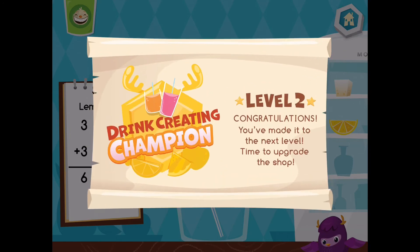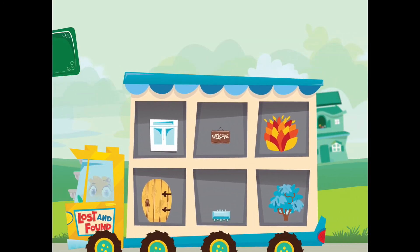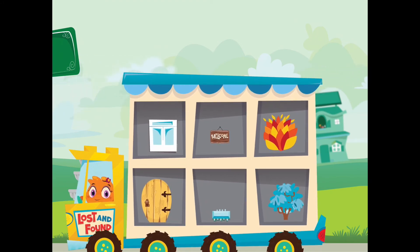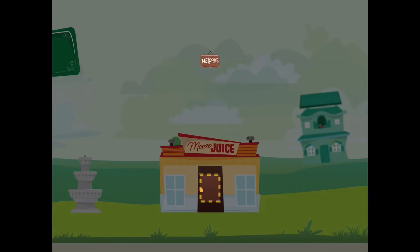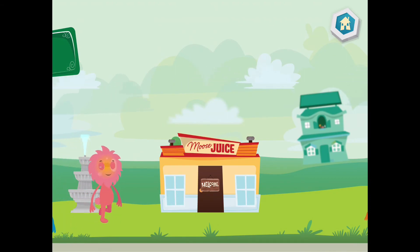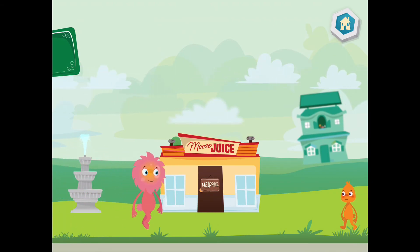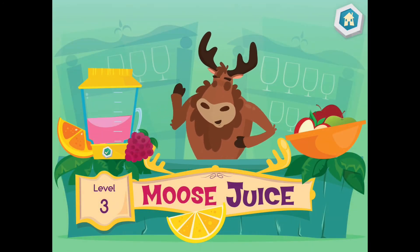You are a drink dating champion. Choose an item for your city. Bye-bye. Place the item where you want it. Tap the OK button when you are done. Welcome back. Ready to make some more drinks?